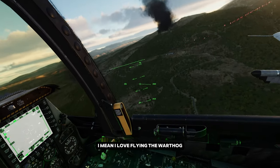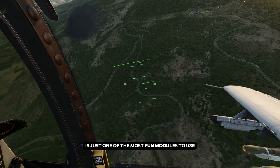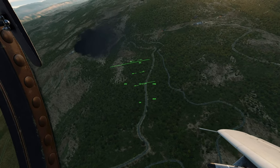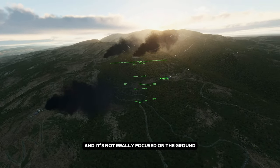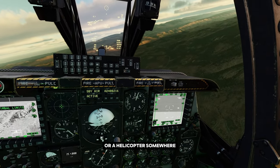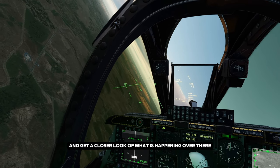The only downside is that it's just super slow. But other than that, in my opinion, it's just one of the most fun modules to use for close air support. Now, there's a boatload of tracers going that way, and it's not really focused on the ground. So that makes me believe that there is maybe an aircraft or a helicopter somewhere. Let's just turn around and get a closer look at what is happening over there.